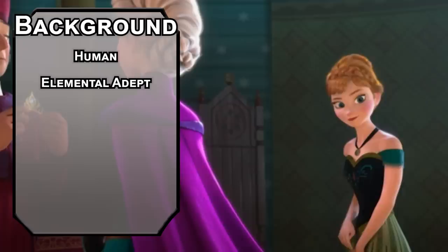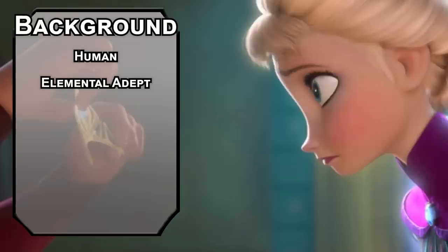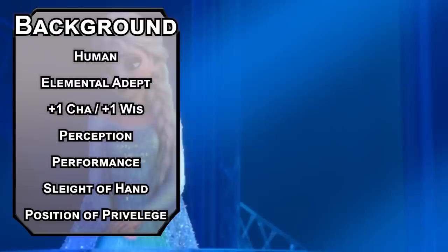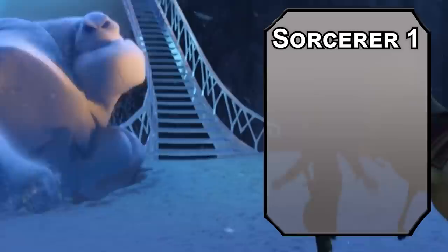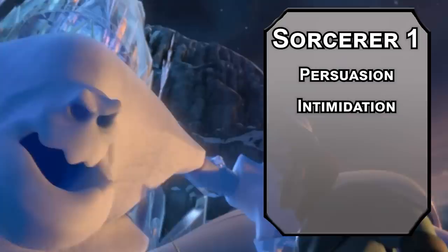Take Perception for your skill of choice, and build your own background for Performance and Sleight of Hand. Take the noble feature, Position of Privilege, but we can get Persuasion from our starting class, and failed history checks are the driving narrative force of Frozen 2. We'll kick things off as a Sorcerer to get some basic ice stuff right away. You can also grab two skills from the sorcerer list, like Persuasion and Intimidation — if you can't convince people to leave you alone, scare them away with magic.